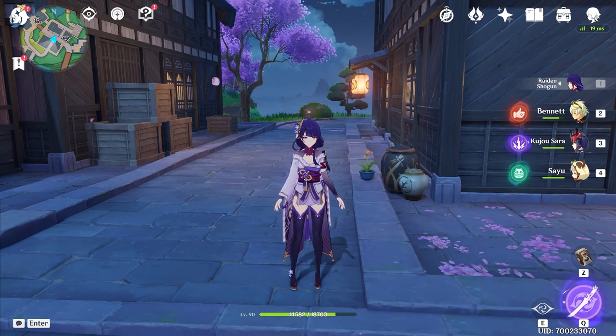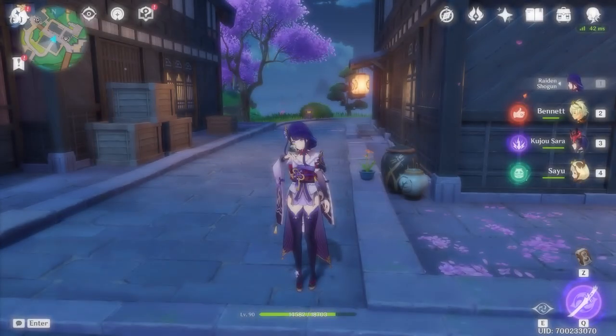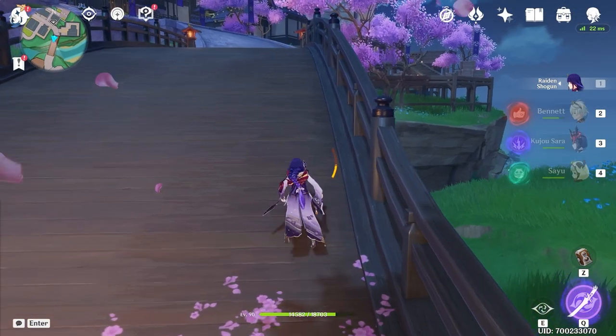First of all, I would say there are three main types of weapons. You have your damage weapons, you have your support weapons, and then you have your specialty weapons, which are typically signature weapons for a specific character. And we'll take a look at all those.